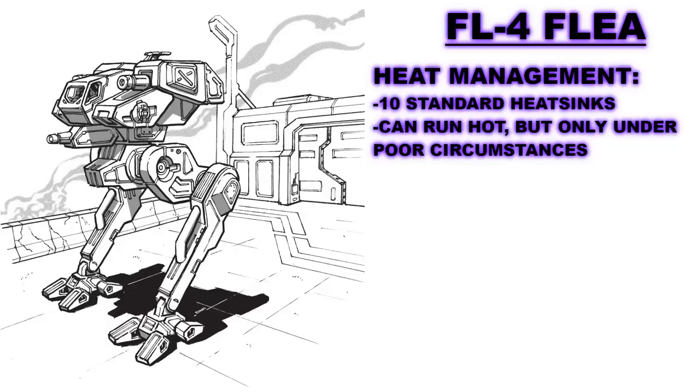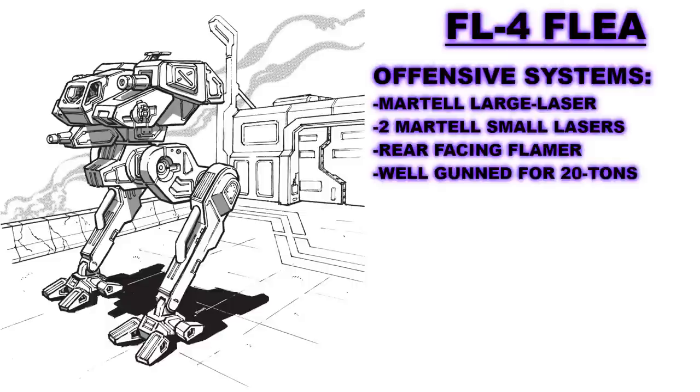Unsurprisingly, the Flea only has the base 10 heatsinks in its design. Normally, this isn't a problem, but in this case for the Flea, it can't actually fire all of its weapons without potentially overheating, though it won't overheat so much in a single turn that it would suffer severely for it, unless it runs and alpha strikes all of its weapons. For a 20-ton mech, the FLE-4 is heavily armed. The Flea has a Martell large laser mounted in its right arm. To back this up at very short ranges is a pair of Martell small lasers in the left arm. Finally, in its center torso, but facing towards the rear, it has a single Olympian flamethrower.